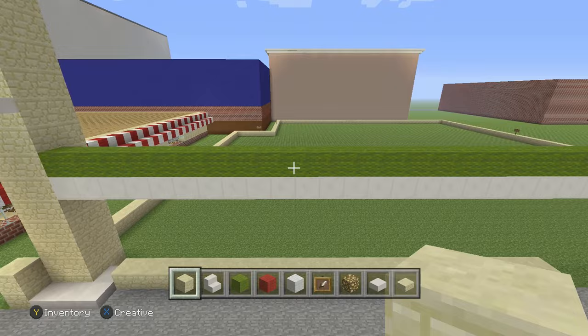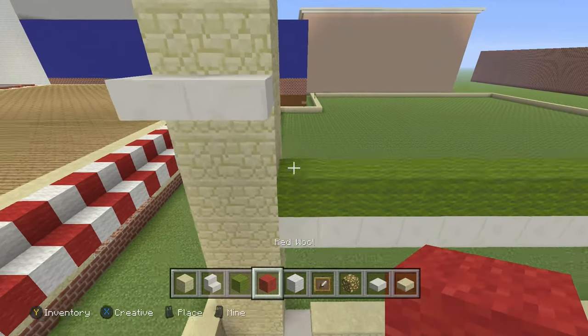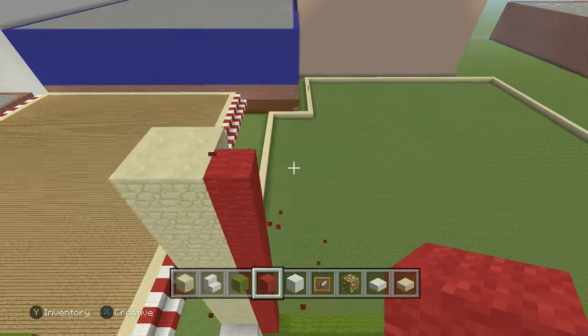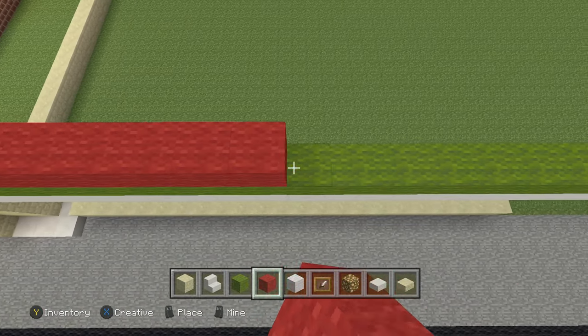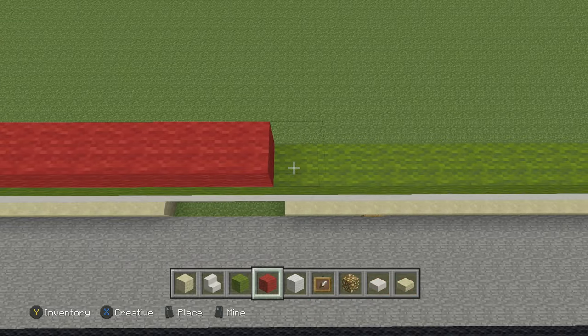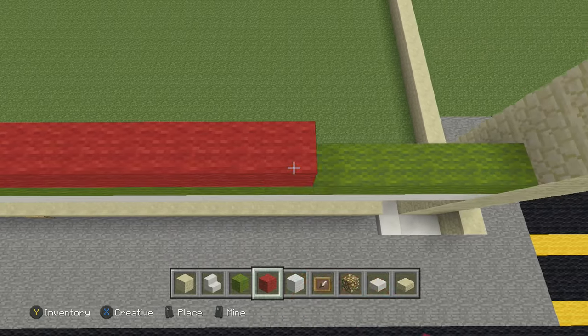So we got the quartz and from the quartz we're going to get our red wool and fill it all the way to the top like so. Fill it pretty much all the way to the top, and then we're going to get our quartz stairs and put the quartz stairs on top.